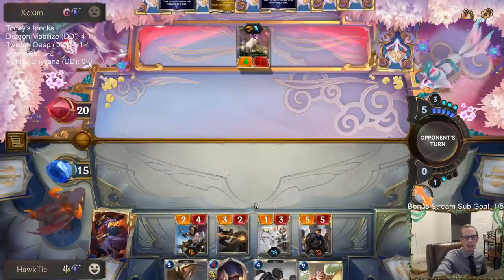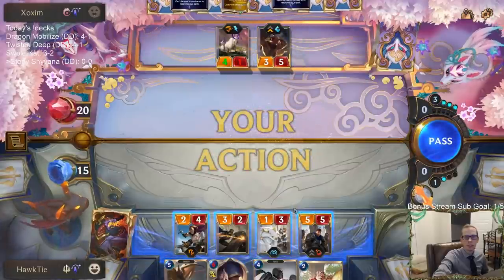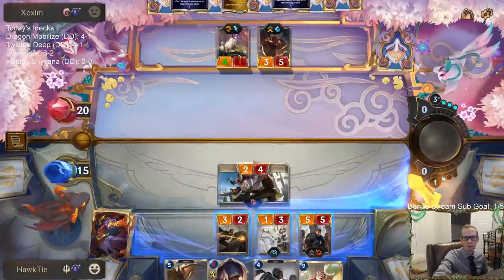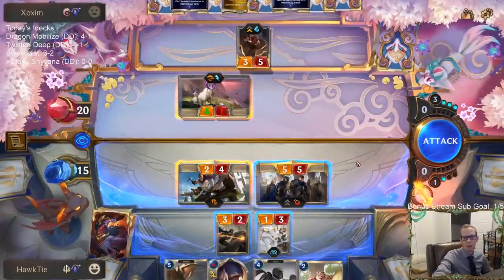Stony Suppressor not only makes their spells cost one more, but also makes Lee Sin cost one more — so Lee Sin costs five now. I can still play Pale Cascade.